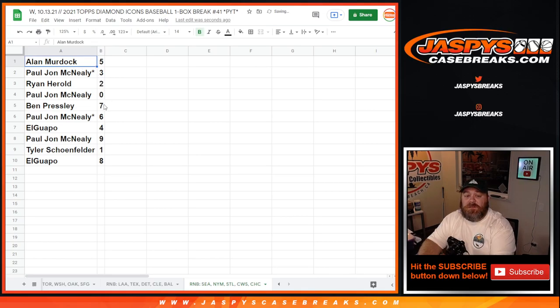So Allen with 5, PJ with 3, Ryan with 2, PJ with 0, Ben with 7, PJ with 6, El Guapo 4, PJ 9, Tyler 1, El Guapo 8.